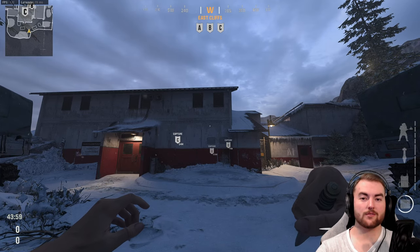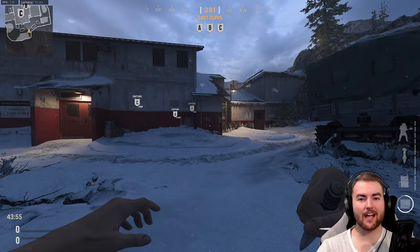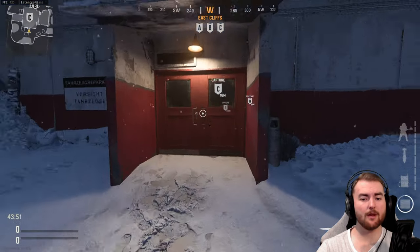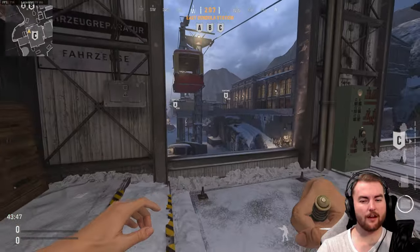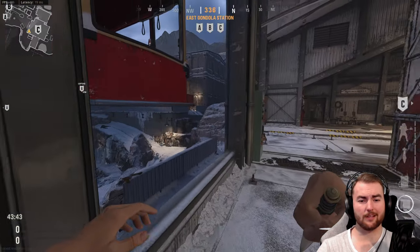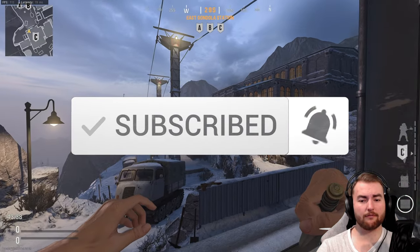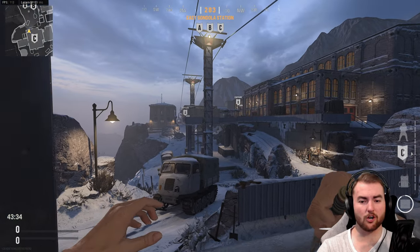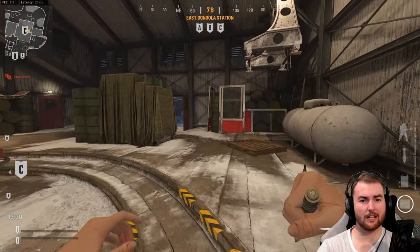Hey guys, what is going on? Welcome back to another map guide in Vanguard Season 2. Today we are going to be taking a look at the newly added map which is Gondola, which is a very cool addition to the game. Out of Gondola and Casablanca, I'm not 100% sure which is my favourite. They both offer something a little bit different and if you do enjoy sniping, this is probably going to be a map you enjoy very much. But there is a little bit of combat for everyone — the building on the right hand side is full of close range combat and there are a lot of opportunities to move around and still get your medium and long range fix.